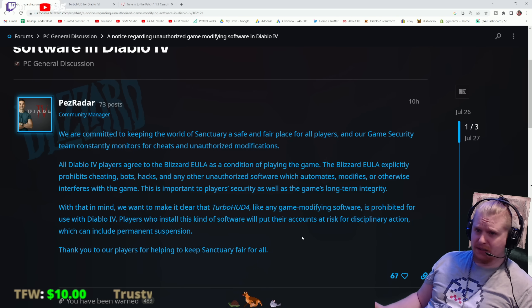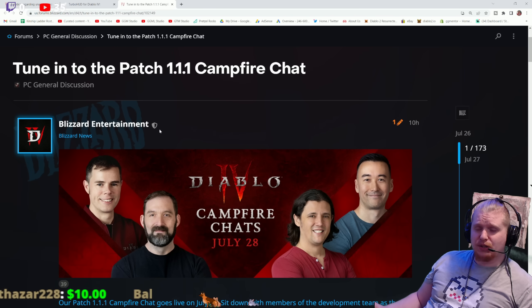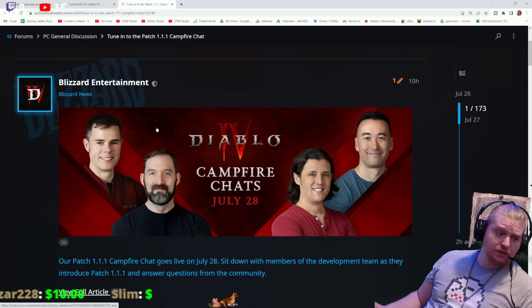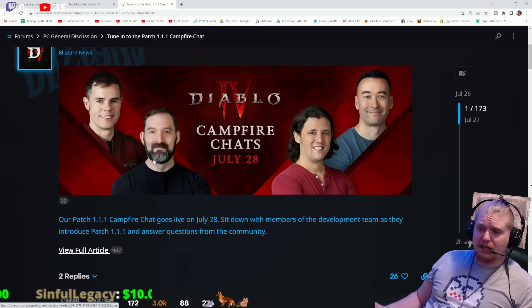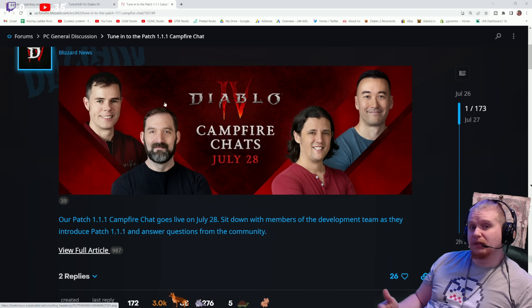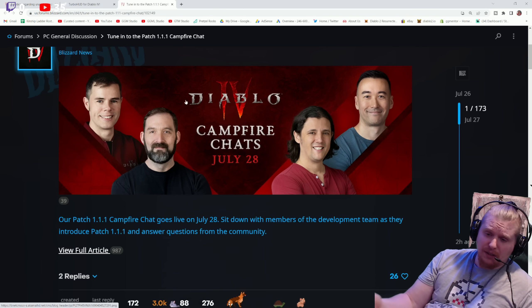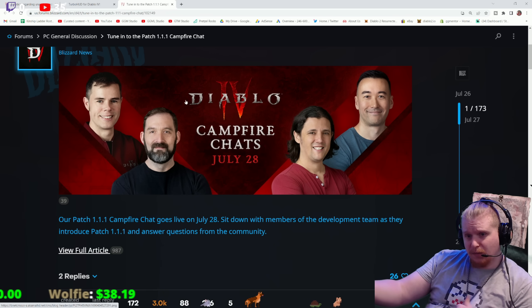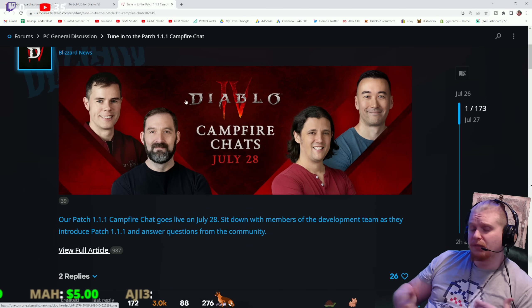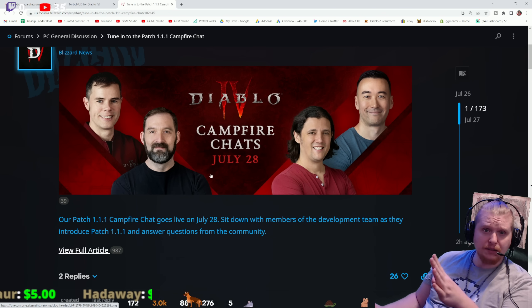That's not all I wanted to talk about — we also have the campfire chat coming up. Today is the 26th and I'm recording early in the morning so it's technically the 27th, meaning the campfire is basically tomorrow. We've got maintenance coming up today, which most likely has something to do with the patch coming on the 28th. The 1.1 campfire patch is going to come basically Friday after the campfire — so maintenance happens, then the campfire the day after, then they apply the patch.